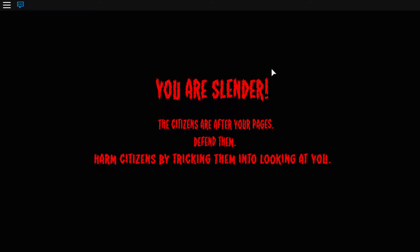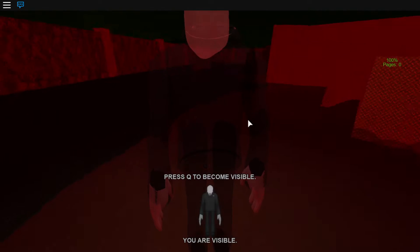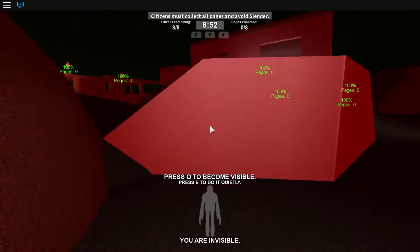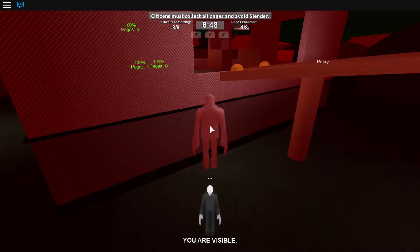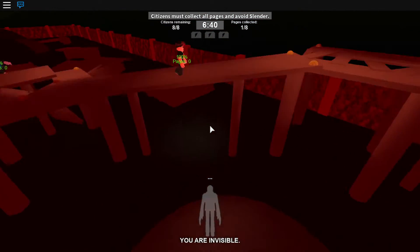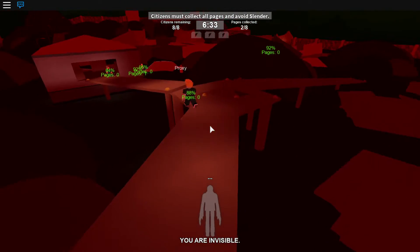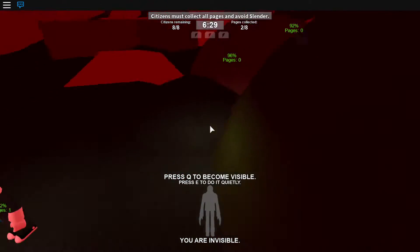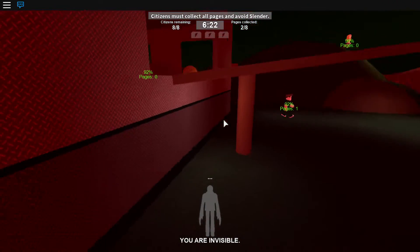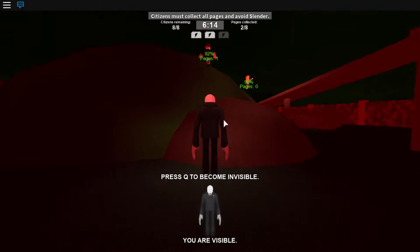Oh yeah, here we go — Slender time! Citizens are after my pages. I have to defend my pages. Okay, here we go. Press Q to become invisible. I'm going crazy. Hello? You wanna look at me? No? Invisible. It's playing like Batman music. I hope that guy looked at me. What do you do to grab a citizen? What button? Press E to do it quietly. Hello? Turn around, sir! Turn around! You're not getting my drawings.